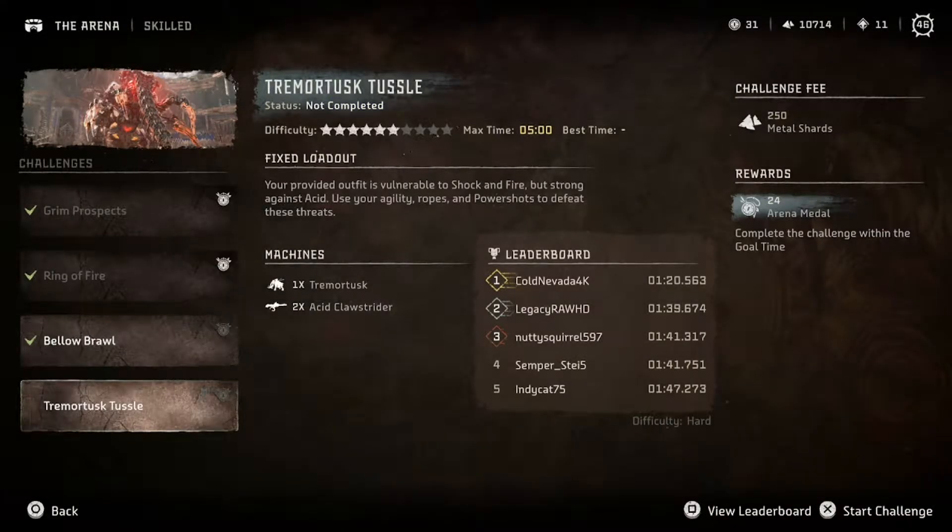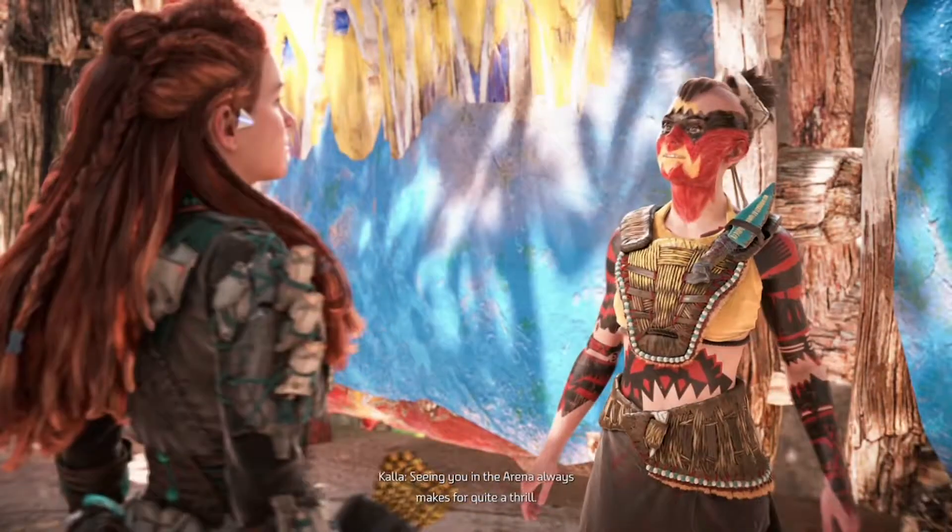Yo, people beat two Acid Clawstriders and a Tremor Tusk in a minute 20? I don't believe it. They are cheating. The provided outfit is vulnerable to Shock and Fire. I really gotta ask you to stop giving me outfits that are weak to the things that'll go against me. Strong against Acid, that's nice. Use your Agility, Ropes, and Power Shots to defeat these threats. Seeing you in the arena.